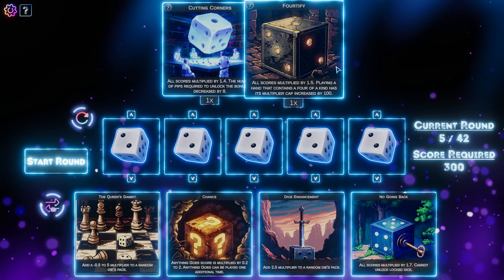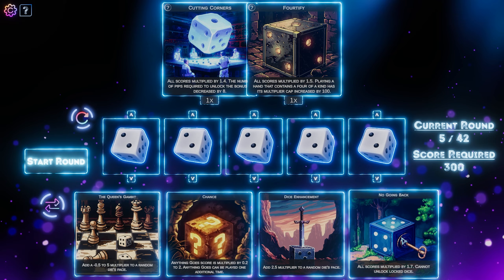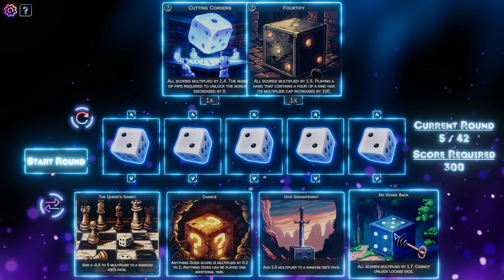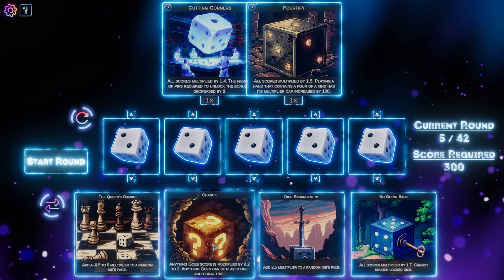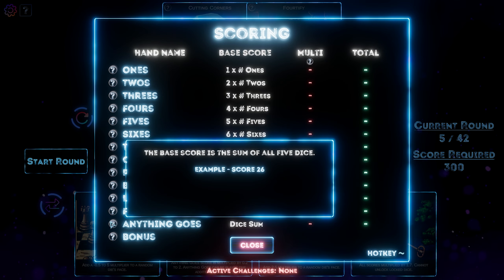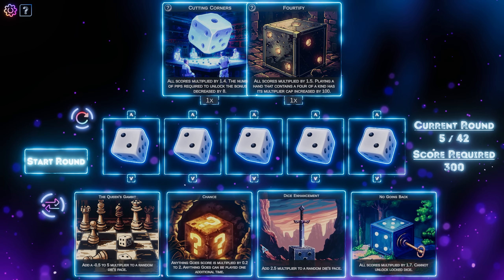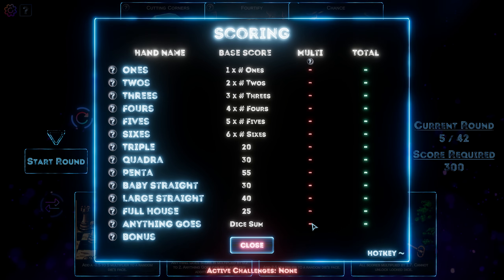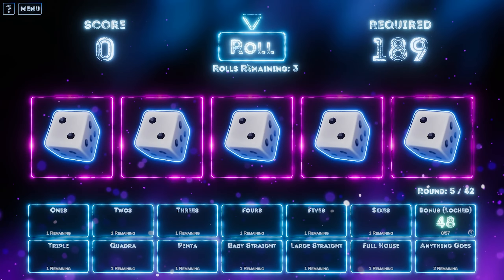Huge! We've got these two now. Interesting. I'm going to add another one. All scores multiplied by 1.7 — cannot unlock blocked dice. That seems like it's going to hinder me. Wait — anything goes score is multiplied by 0.222, it can be played one additional time. It's not multiplied by anything at the minute. So that's actually a really good artifact, because that can multiply this by anything. Right now it's not getting multiplied by anything, and we can play it an additional time. That's huge. Let's go everybody.